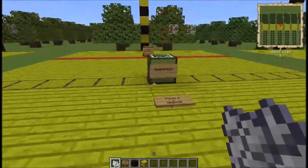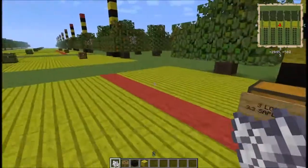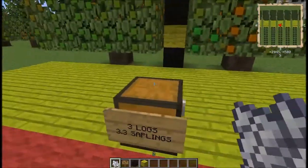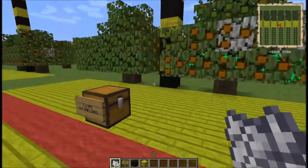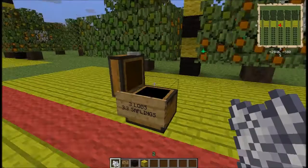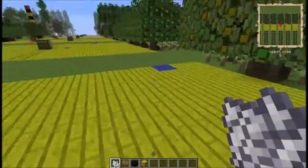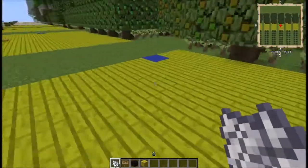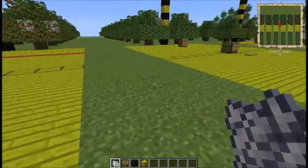Moving on to the next one, we've got grapefruit — that's pomelo plus orange. Another end-of-the-line tree. About three saplings and definitely three logs apiece. Maturable nodules, and grapefruit fruit. Grapefruit is pomelo and orange, and more citrus wood. Tier eight.